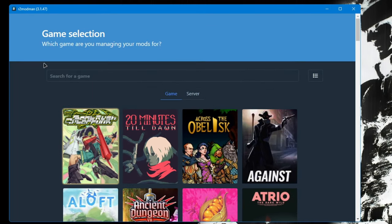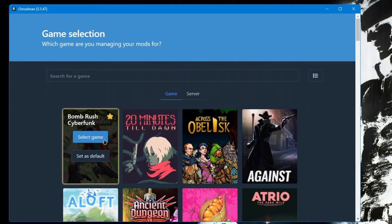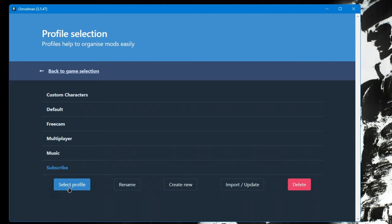Once you have your mod manager downloaded and opened, you will be greeted with a game selection page. Go ahead and look for Bomrush Cyberfunk — it is sorted alphabetically so it's very easy to find. Click 'Select Game.' You might only have the default profile, but I personally create a lot of profiles to organize my mods. For demonstration purposes, I'll create a new profile — click 'Create New,' come up with a name you'll remember, click 'Create,' and then click 'Select Profile.'